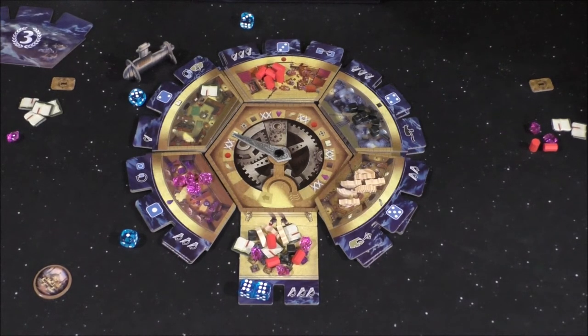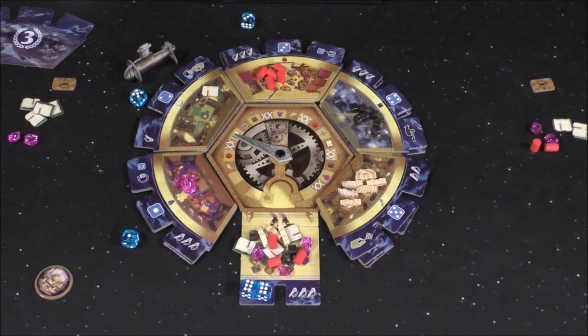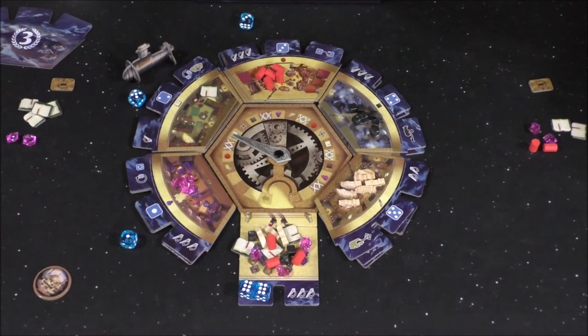I rolled a five, so I get to take one resource from any other district. The ability reads: 'Roll the die you have just chosen — if you get a five or six, take one resource from any other district.' I decide to take a purple gem to stay competitive. Could I have taken from the black market? The rulebook says 'district,' so I'm assuming the black market is separate.